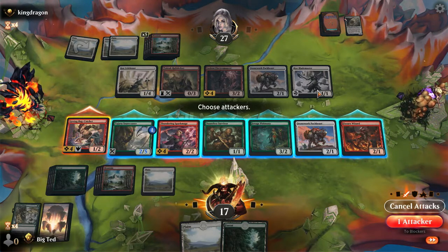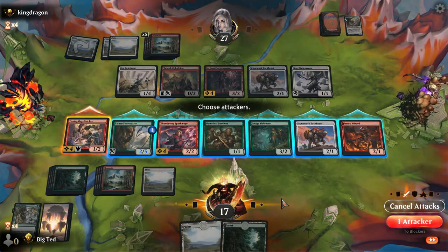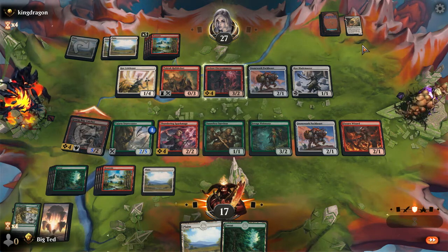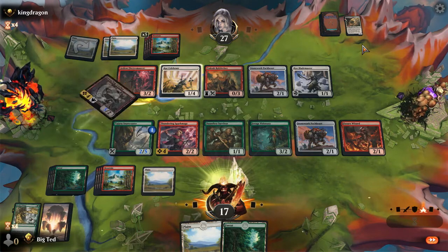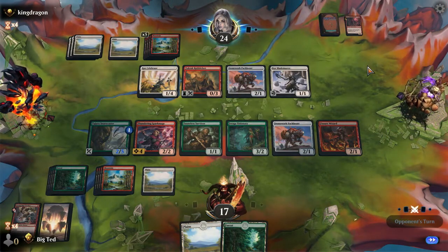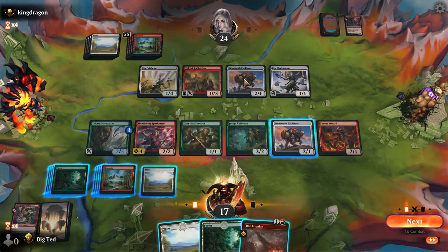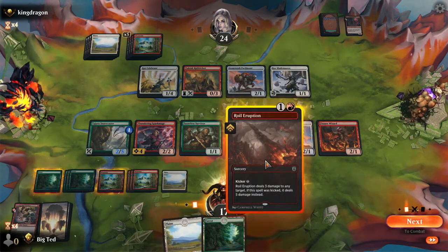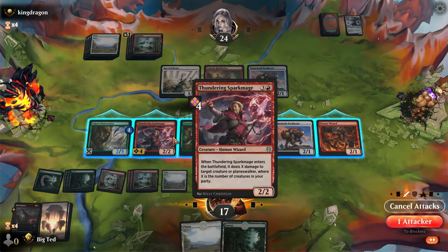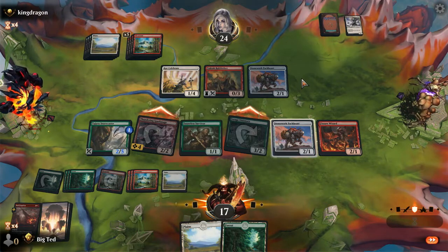That'll be a 5-damage hit. He sends in the Core Blade Master - Pack Beast or Ardent Electromancer. Am I willing to make that trade? Yes I am. Get rid of a 3/2, that's good. I send in Jurago Visionary. If I blow up Core Blade Master I can really start sending in the guys. I mean, he just blocks here and blocks here.